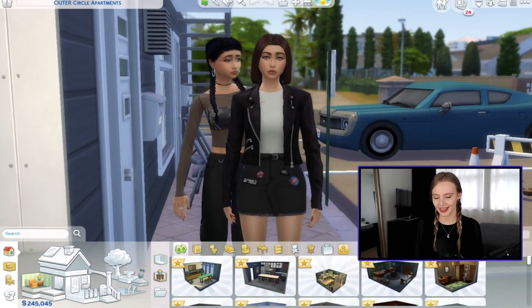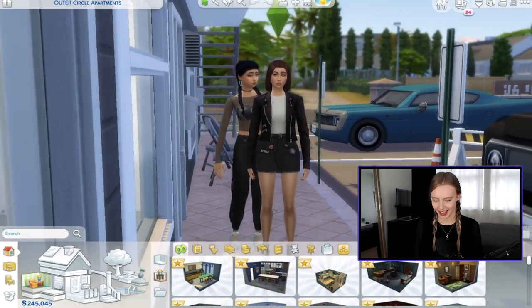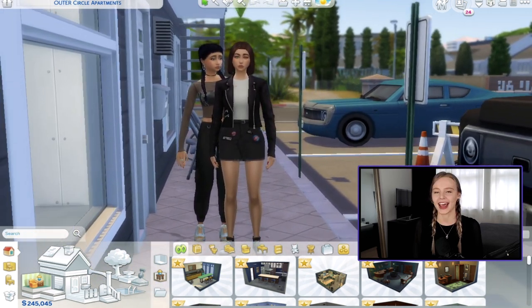So here we are — this is Taylor and Iris. I think they look so cool together and I'm so excited to do their apartment. Thank you so much for watching, I hope you enjoyed that. I personally really enjoy doing CAS on camera, so hopefully we can continue doing that together. In our next video, we'll be moving Taylor and Iris into their apartment and designing it. I also stream twice a week on Twitch — come join me there, and I'll see you in my next video!